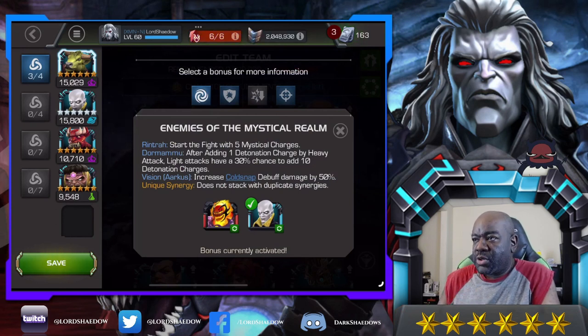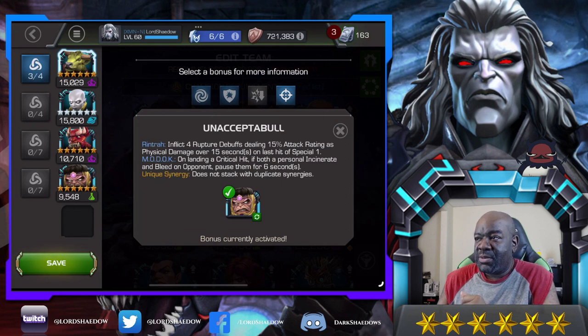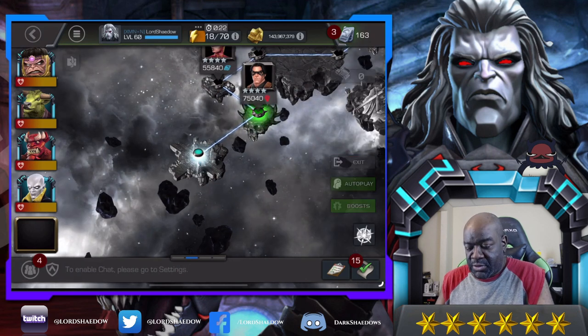This first synergy: he starts the fight with five mystical charges. I know you want to have at least 10 mystical charges, so starting with five seems like a good deal. Then there's a 30% chance to reapply any ruptures removed on special two - I've seen what his SP2 can do, so having ruptures reapply makes his damage more consistent. Finally, the last synergy inflicts four rupture debuffs dealing 15 attack rating as physical damage over 15 seconds on the last hit of special one, so at least I know that one will work.